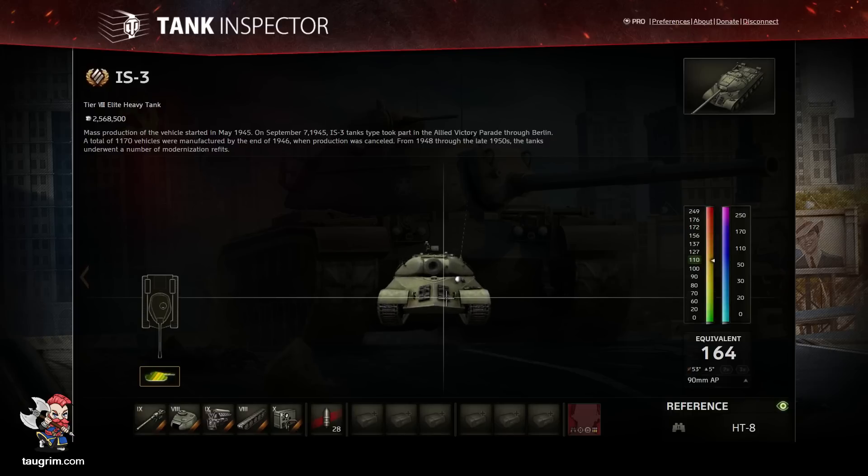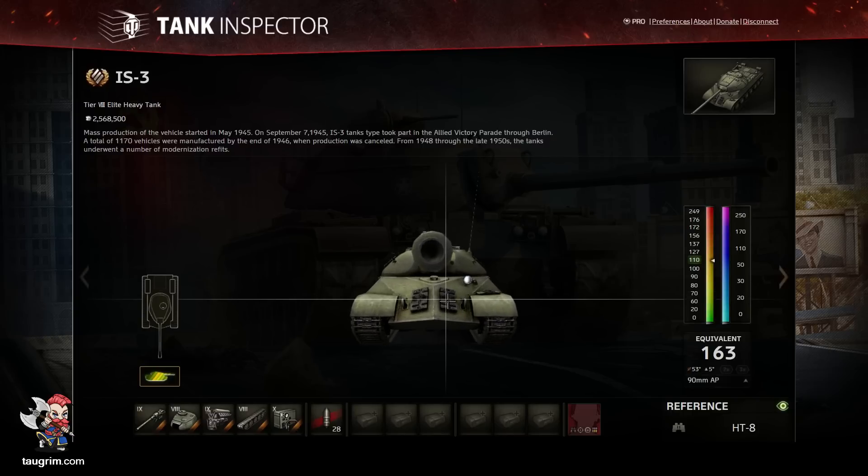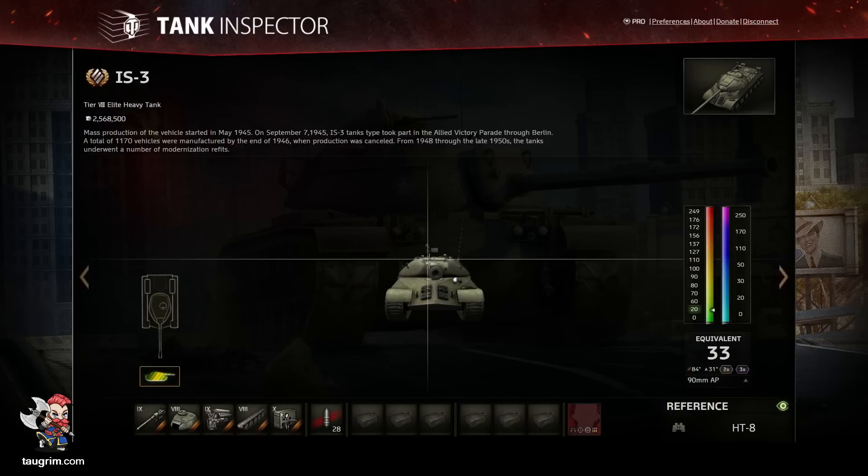You also have to be aware that as you get close to opponents, if they have good gun depression and can aim down, they're effectively negating the vertical slope of the pike, so the effective armor value will drop down close to 160.